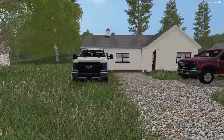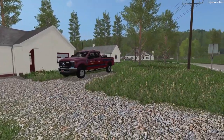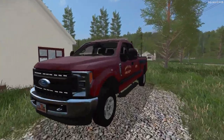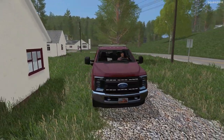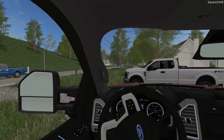Welcome to the fire rescue series on the KST map in FS17. Today we will be responding to a variety of calls. We'll be heading over to the main station in our F-250 chief truck. We are just now receiving a call for a jet ski on fire. Let's get all of our lights on and head over to the station.